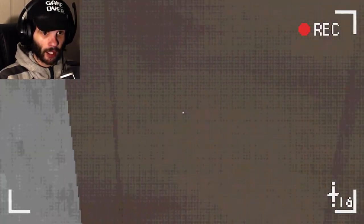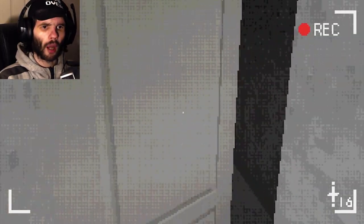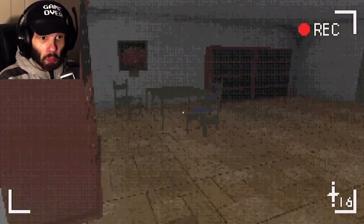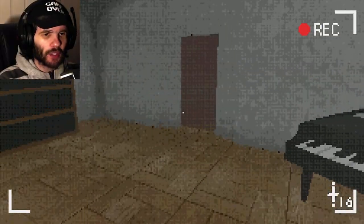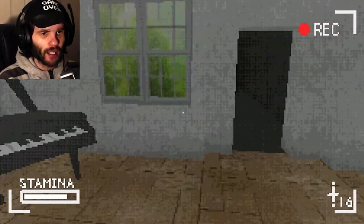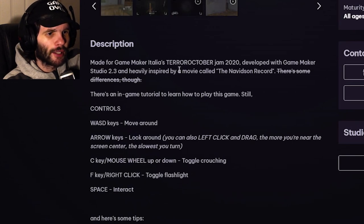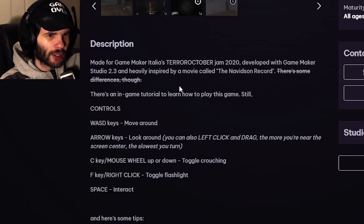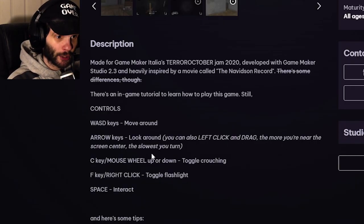Can I finally go this way? So wait, do I just go into it? What about going into this door then? Why is it just this door? You can't even tell me it's locked or blocked or anything — why only this door? You know what, I'm gonna look at the game description. Made for Game Maker Italia's Terror October, developed in Game Maker Studio, inspired by a movie called Navitum Record. There's an in-game tutorial. Controls: move with arrow keys, look around by clicking and dragging.